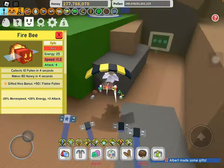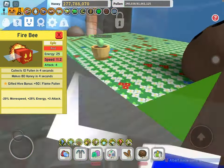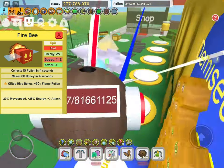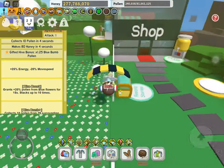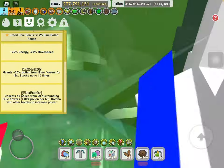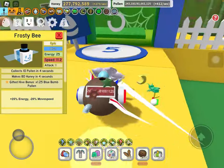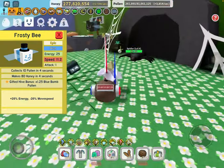Fire Bee — same thing here, you really only want it if you're going to go red hive in the end game, but for early and mid game I'd say this guy's pretty useless as well. Frosty Bee — good pollen making, blue bomb pollen for the gifted hive bonus, and it gives you blue boost and blue bomb. So I'd say this guy's pretty useful, unless you're going red hive in the end game.